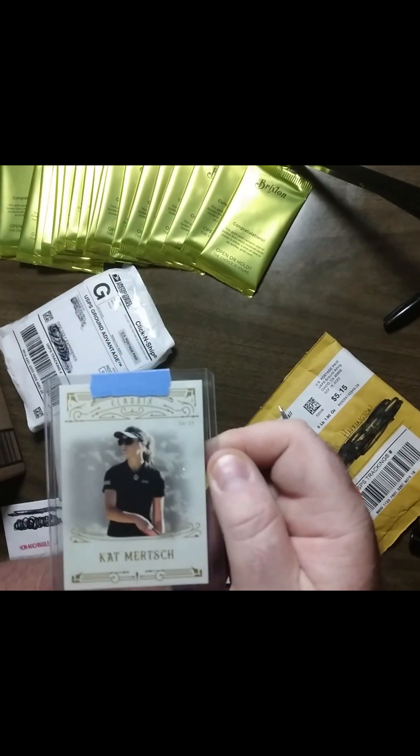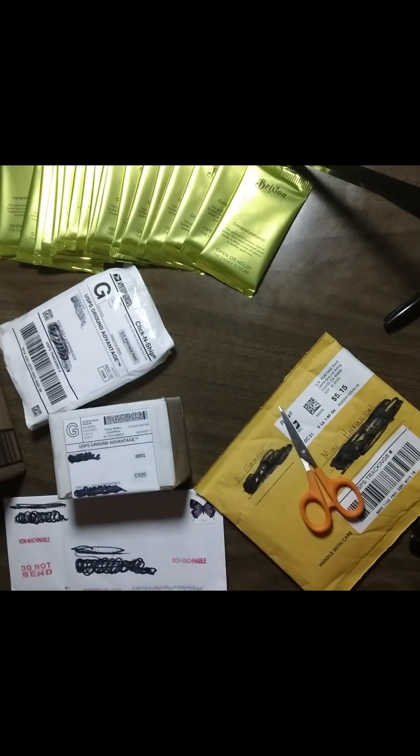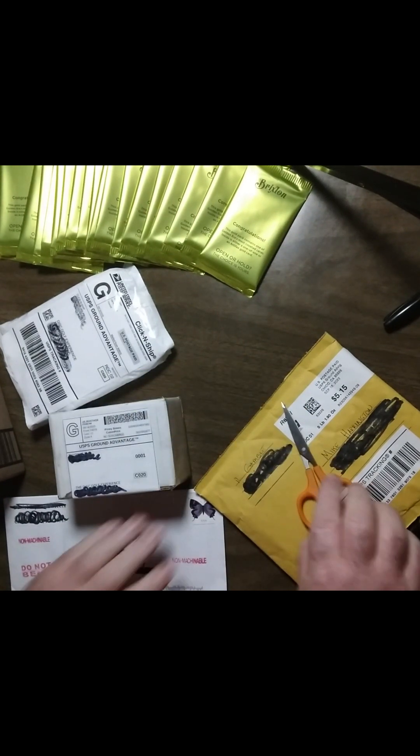First off we have a cat merch classics gold and an Owen Scoggins basket case out of 15. The merch is out of 25. Those are for sets. I need one black, I need Dickerson, I need about eight or nine basket cases still.